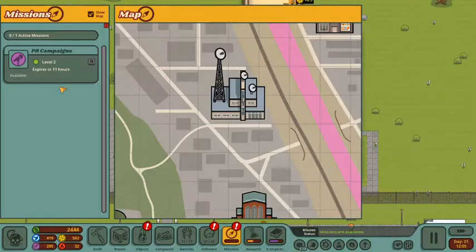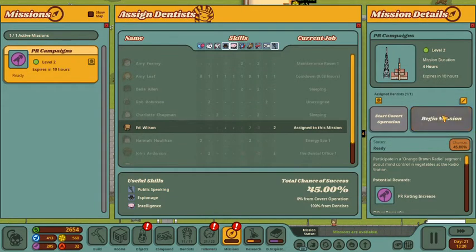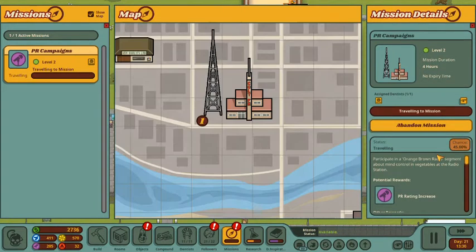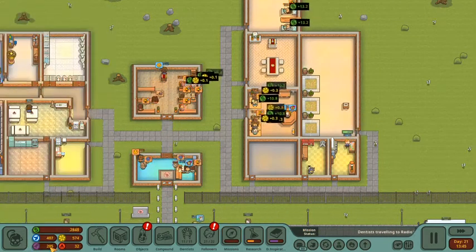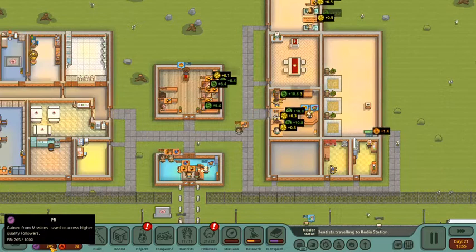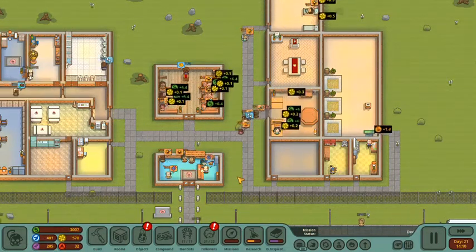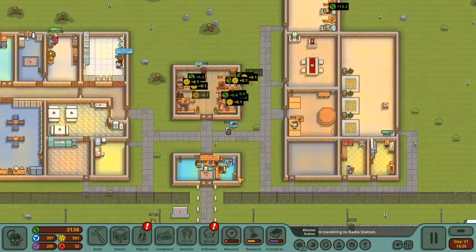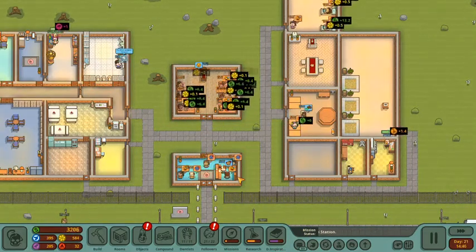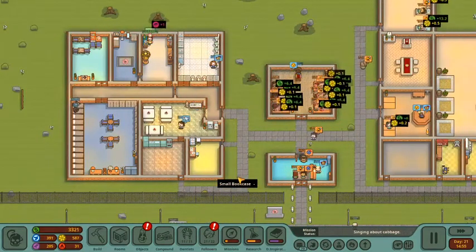Let's check out some of the missions. This one expires in a few hours. We can send Ed Wilson — he's got a 45% chance of completing it correctly. So he will head out and hopefully raise our PR. Our PR is at 205 out of 1,000, and it determines the quality of followers we get. The higher the PR, the more money and influence, and if we decide to recruit them, the better person they'll be when they join the Fellowship of Friendly Floss.